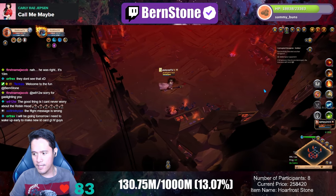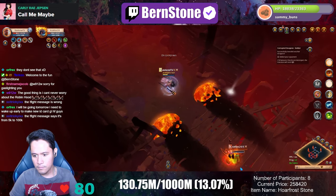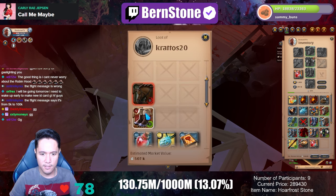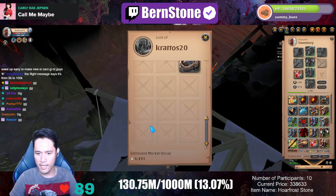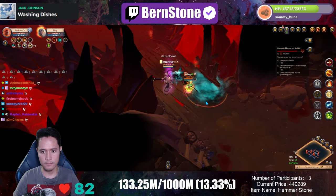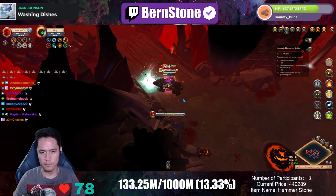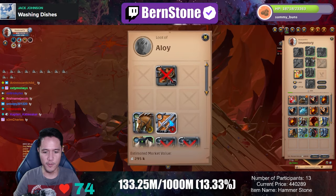Gameplay begins. The creator excitedly reacts to loot after a fight — "One mil! Oh wait, oh my gosh, he looted something good! Oh my gosh, that was one mil — and I looted something good too! Holy crap!" Shortly after, another win: "Boom, let's go — 700k!"